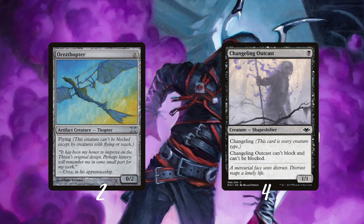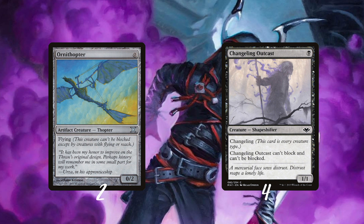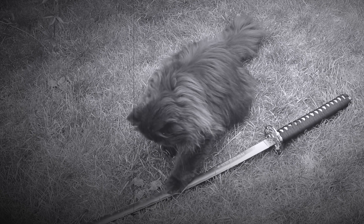Changeling Outcast is our unblockable one-drop — and since it's a changeling, it's also a ninja, which is important. Next up we have the Phantom Ninja. I only play one unblockable creature like this; it's a bit slower, but having unblockable ninjas is important for activating our ninjutsu abilities.